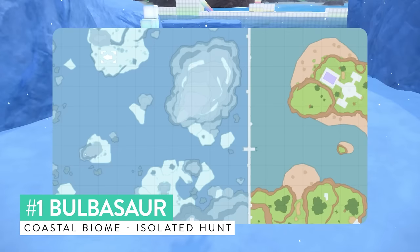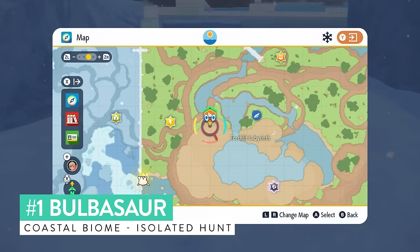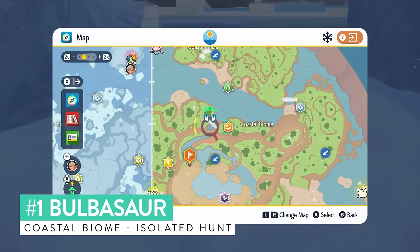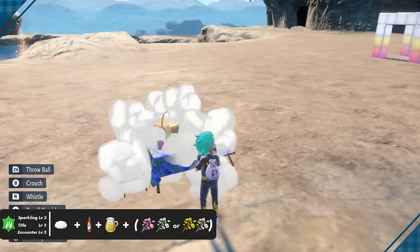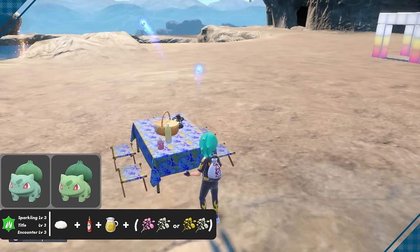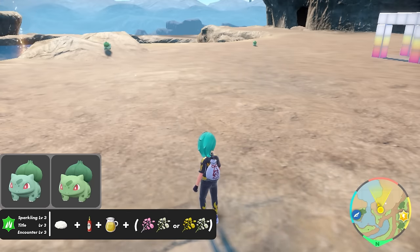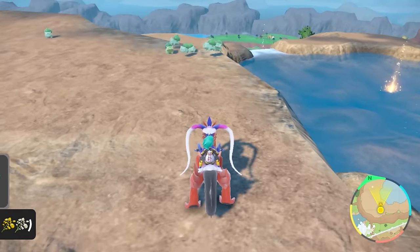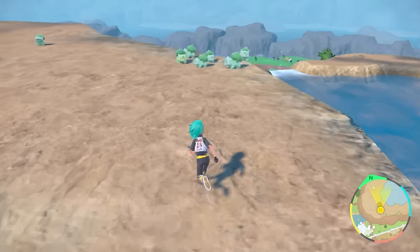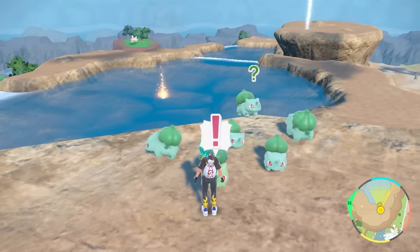Starting in generation order — Bulbasaur is located in the coastal biome in the highlands towards the central area. This is an isolated encounter: set up a sandwich for grass types with Encounter and Sparkling Power Level 3, and in this spot we'll be using the picnic reset method. As this upper area of the coastal biome is a giant ring, you can also lap around to encounter Bulbasaur. It's the only Pokemon that will appear in this area, making it a nice and easy isolated hunt.